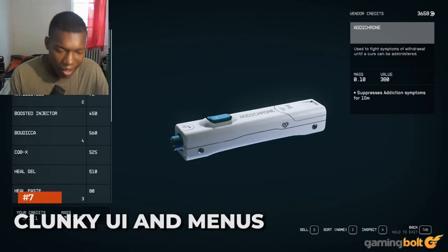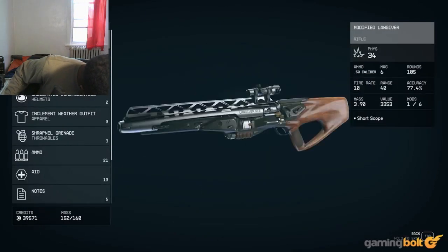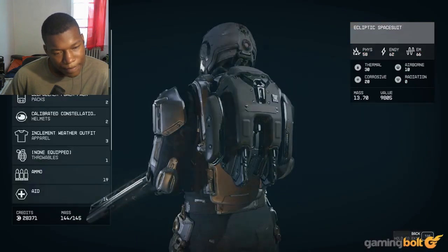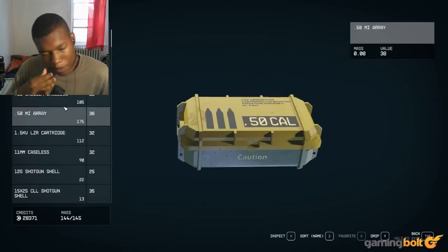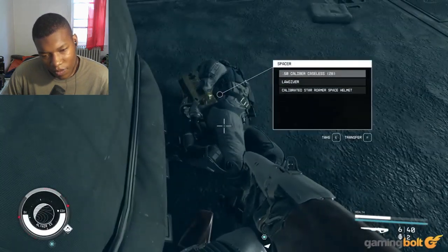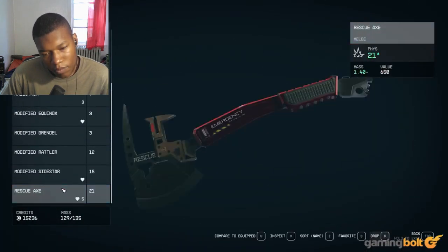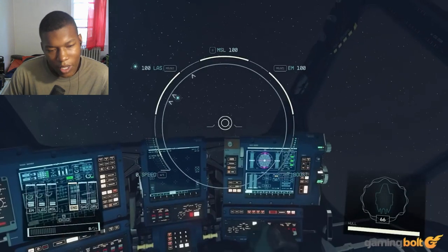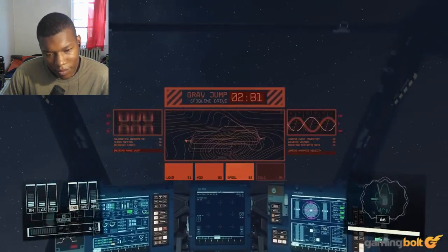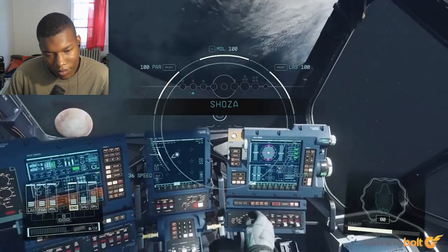Clunky UI and menus. Starfield's user interface and menus need plenty of work in the coming weeks and months. For a game with this much going on, designing a UI that's simultaneously clean, quick, and informative is a massive challenge — and Starfield doesn't necessarily succeed on any of those fronts. Menus are often too cluttered, yet not always as informative as you'd want. The game also doesn't show you details on weapons or loot you could pick up, so you have to pick it up and check your inventory to decide if you want to keep it. Simple actions can require multiple button presses, and fast traveling from system to system has you going in and out of multiple menus and submenus.